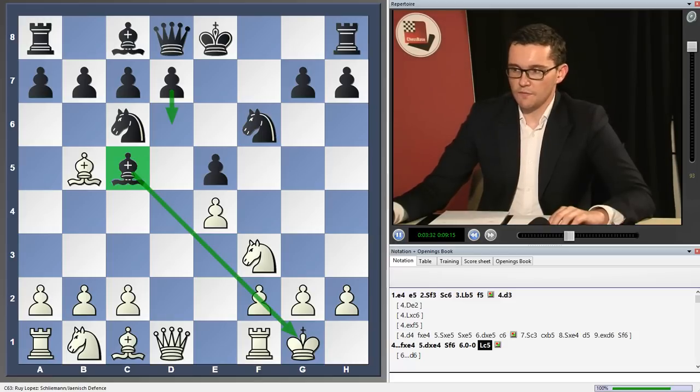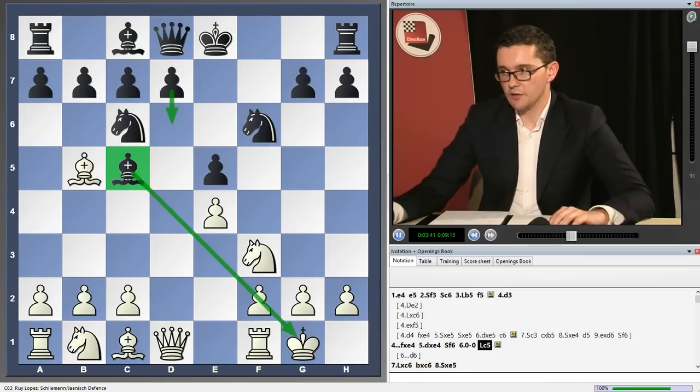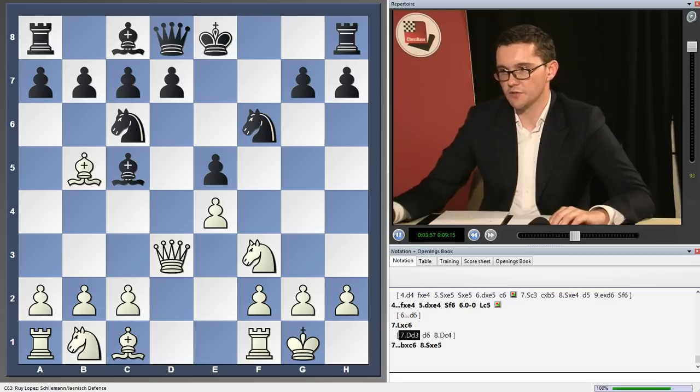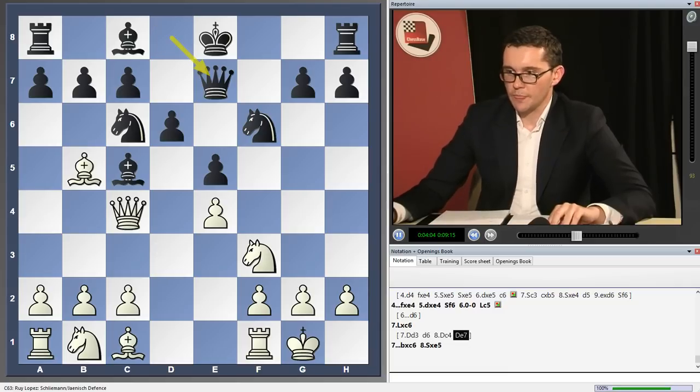The most important variations after bishop c5 are bishop takes c6 and knight takes e5 — that does win a pawn, but it's not all doom and gloom for black, as I hope to demonstrate in the notes. Queen d3 is another important option: d6, queen c4. d6 is necessary in order to safeguard the bishop on c5, so please don't castle in this position because you will lose a piece. So instead, d6, queen c4, queen e7.